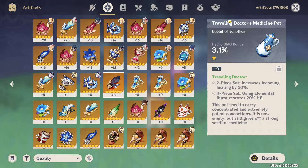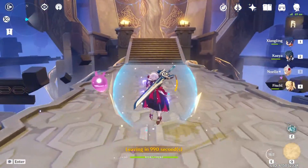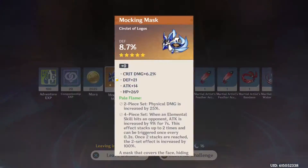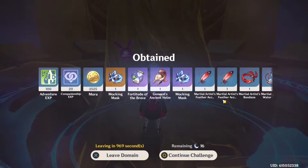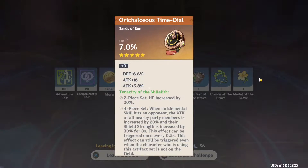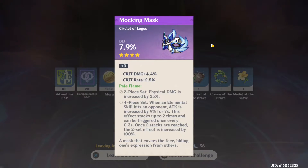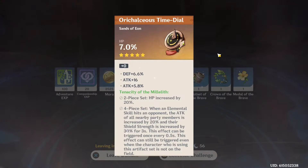We'll probably get like 11 or 12 five-stars, but not all of them are going to be Pale Flame, so we'll have to see what we get. Here we are, first completion. We got a Pale Flame circlet with DEF. On to the second completion. We got some 4-star Pale Flame, but we only got a Tenacity of the Millelith five-star.